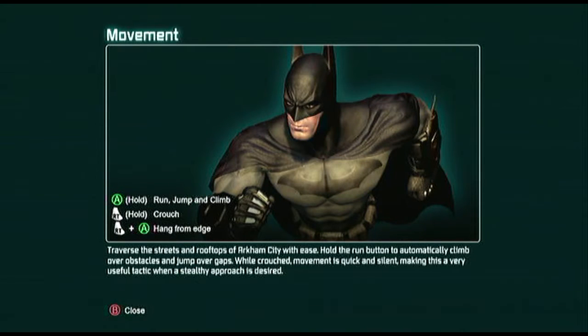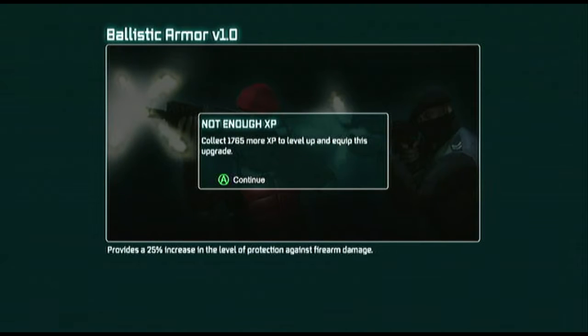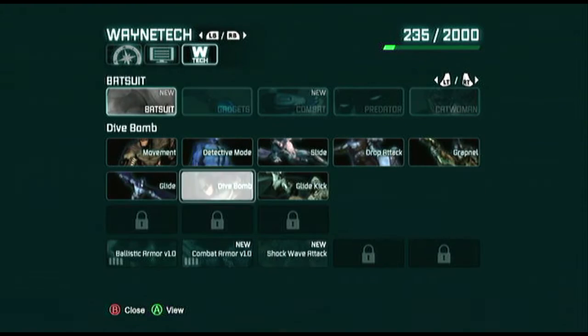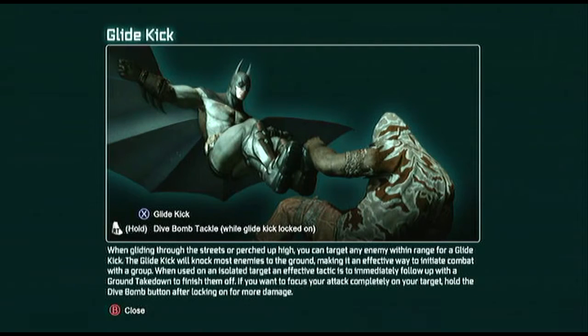Battlesuit — do I have anything to upgrade? Collect more. That's stuff down here, this is stuff I already have. How the hell... Dive bomb — hold right trigger while gliding.